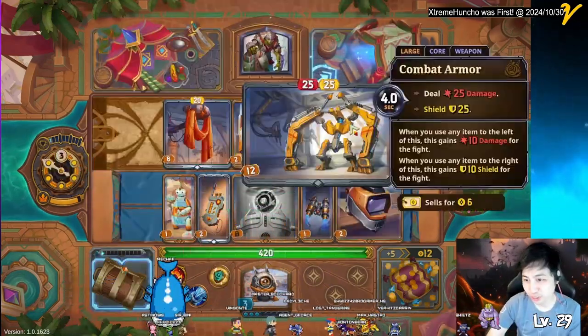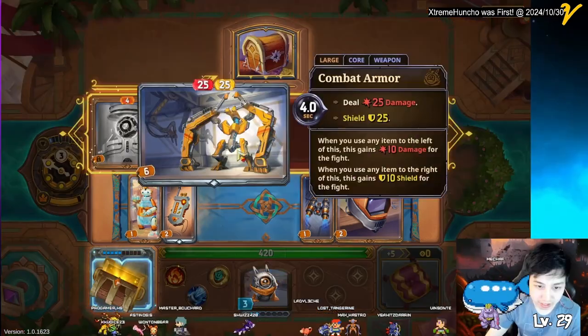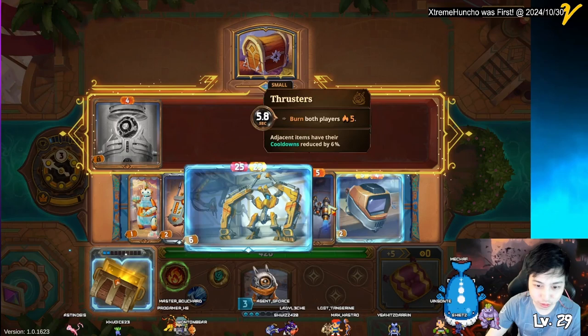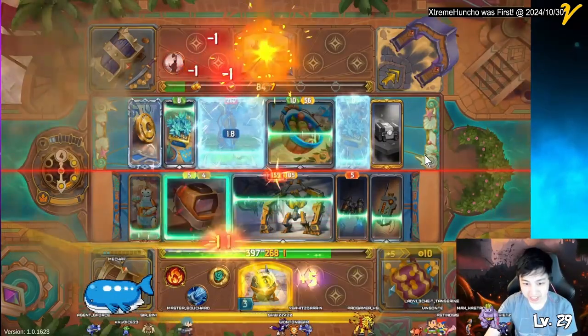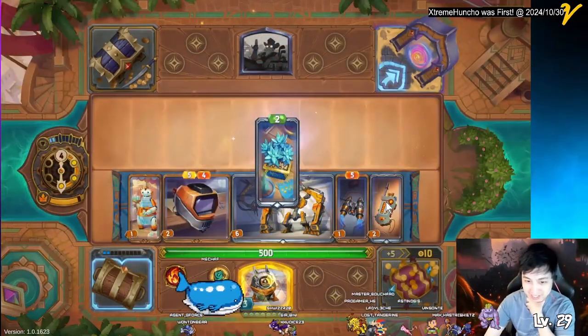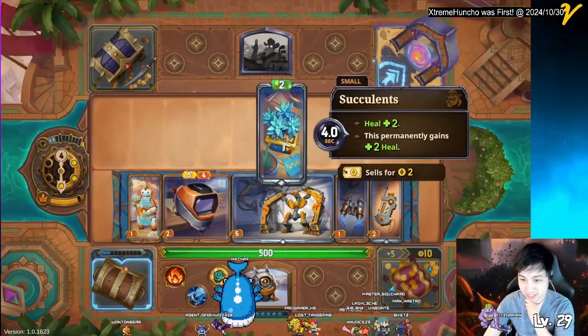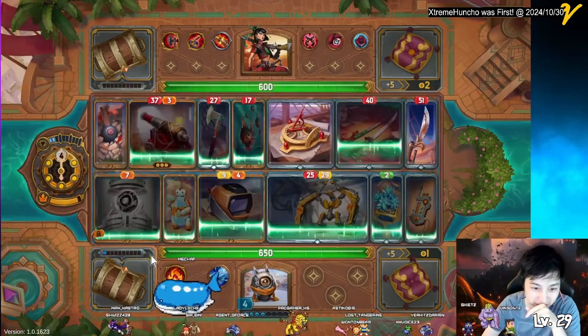At the end of the day I made the biggest decision of this run: I decided to switch quarters. I got the combat armor and it gave me a way to scale using the short cooldown of the welding helmet. I was able to secure some healing succulents — not a bad cooldown at four seconds. Having them next to each other will benefit the combat armor, focusing more on shields than burn.